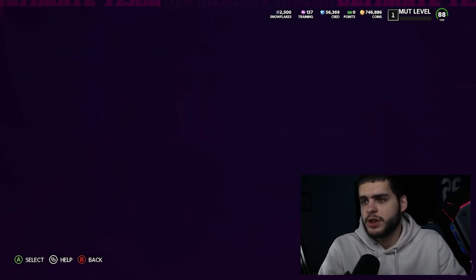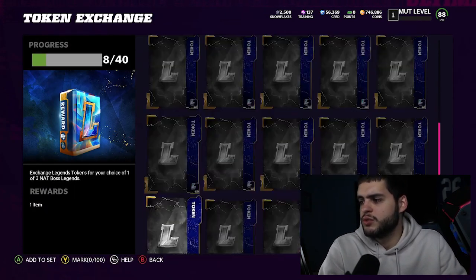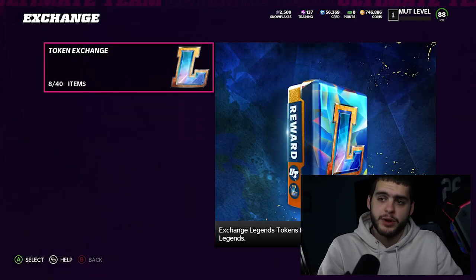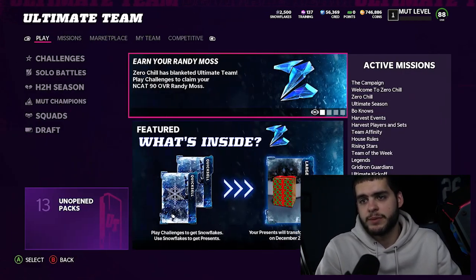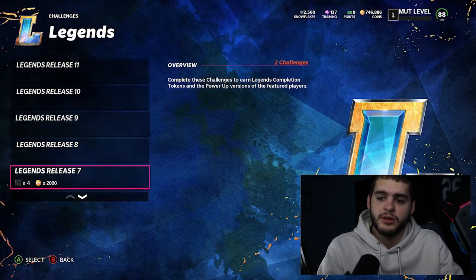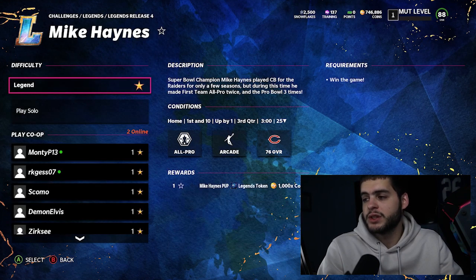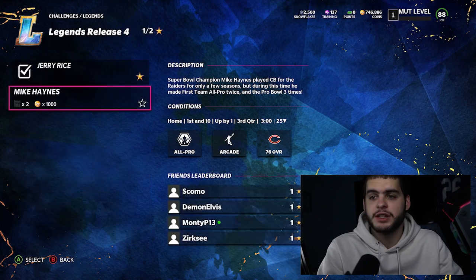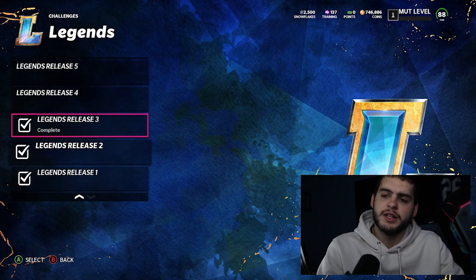Here's the legend token set exchange. If you guys complete all 40 of these, you'll get yourself a Boss Legend — you need 40 of them. Let's go over to the solos and check them out. Here's the thing: if you didn't start playing them from back when they first came out, it's going to be a headache. They have Release 17 all the way from Release 1, so you can theoretically go through and play all of these. The problem is there are no objectives — they just start you at a point in time and you go. It seems for the most part it's all third quarter.